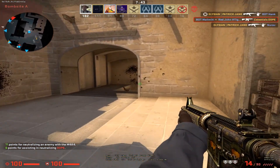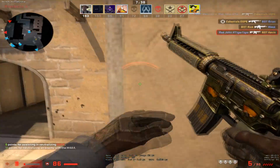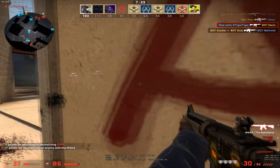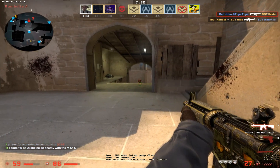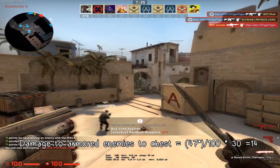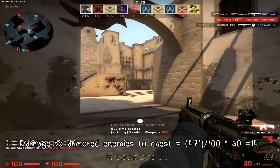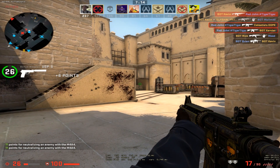Keep in mind, these damage values are measured at minimum range and I have not taken range into account. Let's take a look at the Glock. Its base damage is 30 and that's pretty good for a pistol, but when I tried it with armor, the damage just goes down to 13 damage from 30. The armor penetration of the Glock is a mere 47.5%. In CSGO, the damage drops off at range, so that's why this gun is trash — it has a very bad armor penetration.